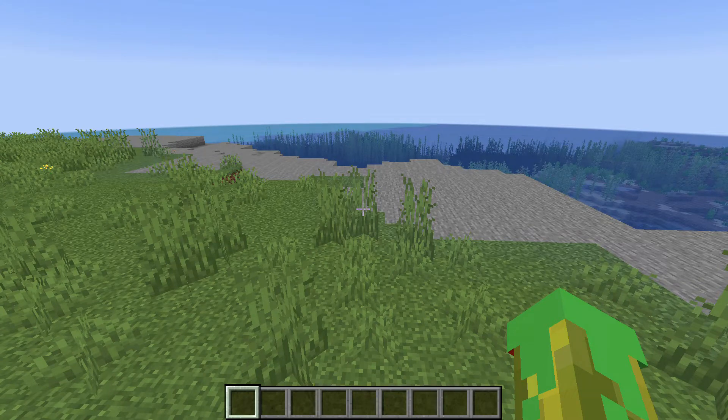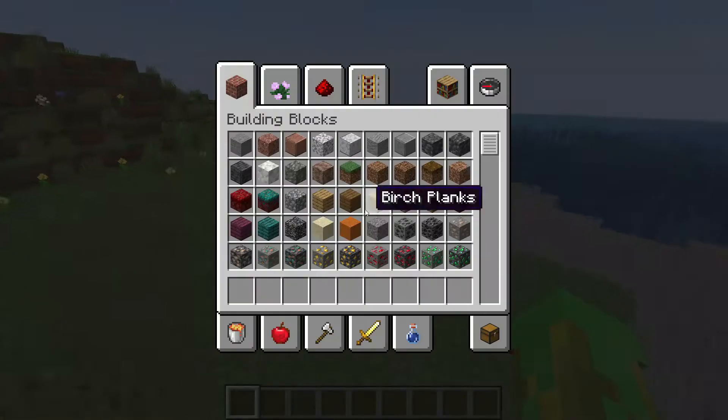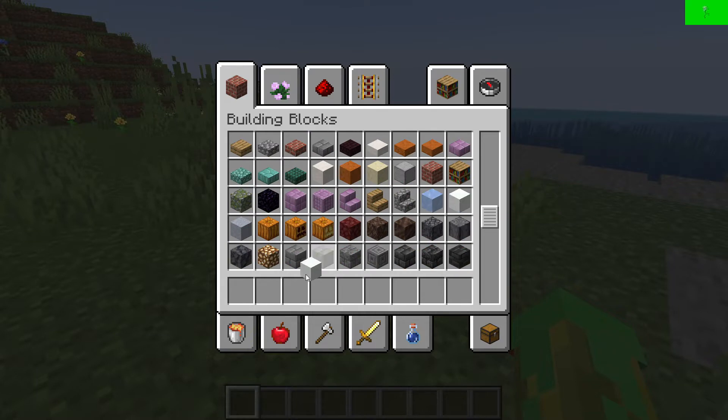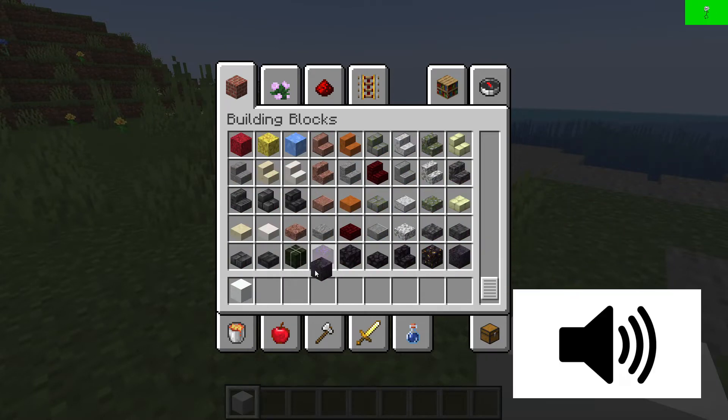What's up guys, welcome to my Minecraft tutorial on how to make the Reddit logo from reddit.com. First you're going to start with grabbing the correct color scheme to build the Reddit logo — I'd recommend using white and black.